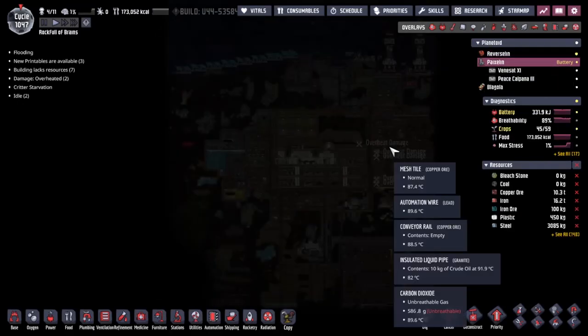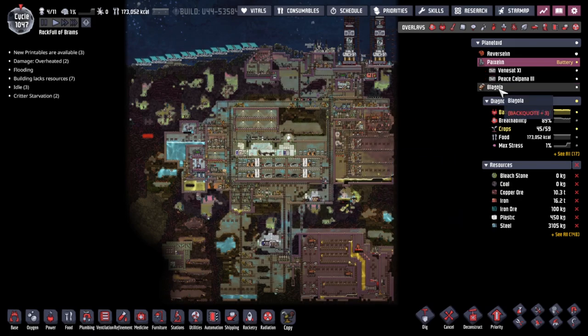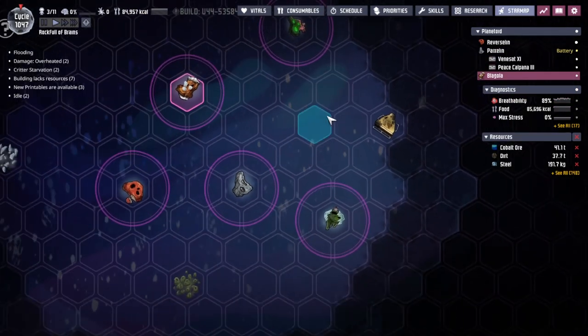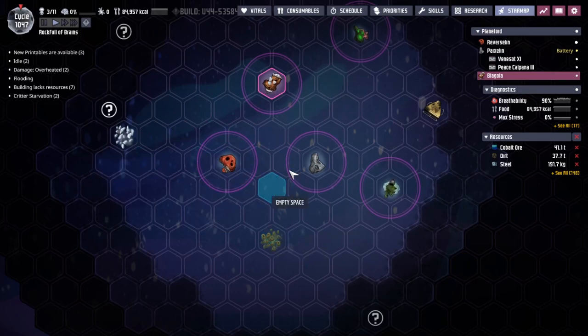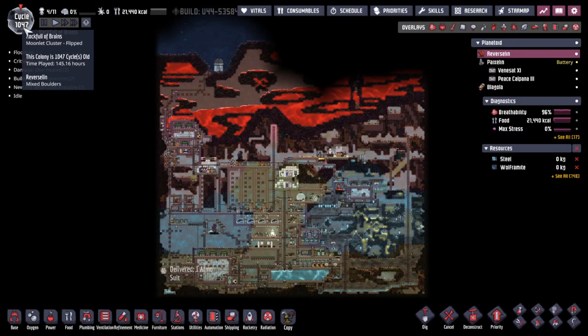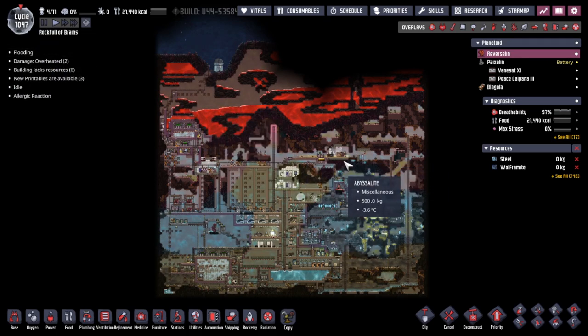Hey guys and welcome back to Oxygen Not Included, Clay's Amazing Space Colony Simulator Extraordinaire. My name is Twitchy and we are in the Rook Full of Brains, a ferment of possibilities out in the wilds of space where we've colonized three asteroids. A thousand and fifty cycles after our start, I think we should take a moment and think about what it is we actually need to do here.